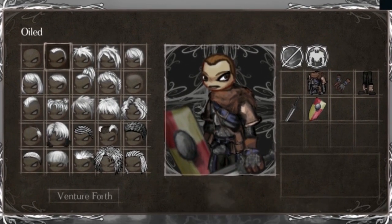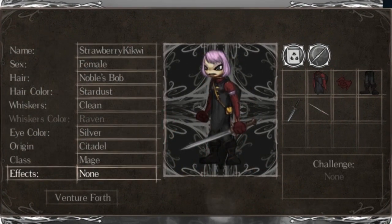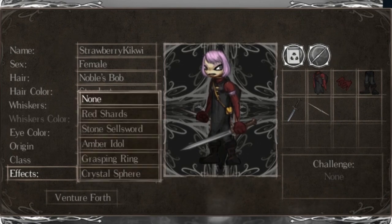Once they have their own save file, you can go ahead and make your own character. In the character creation screen, when you get to the starting gift — it's listed under effects, but it's essentially a starting gift like it is in Dark Souls — what you're going to want to do is choose the stone sellsword.